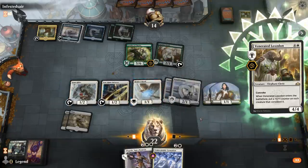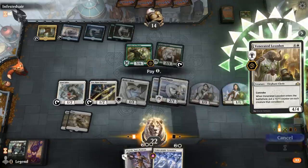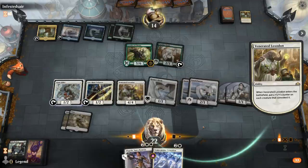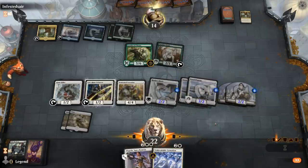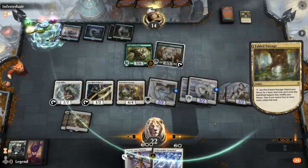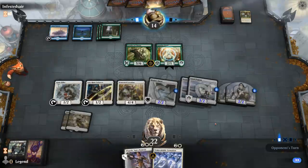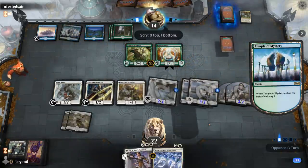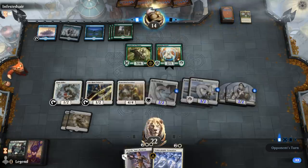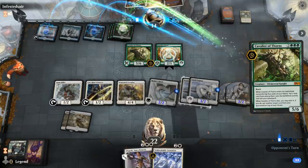Definitely want to boost up the Flyers — pumping the Tappers is less important since those have good utility anyways. We've got a lot of power and toughness in play, all with just two lands in play. I still wouldn't mind a third land, since that also means we can use both tappers in case they have another big blocker, like another Cavalier.